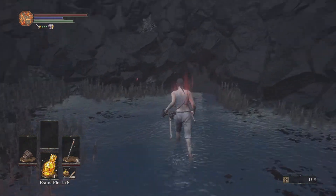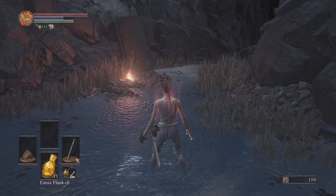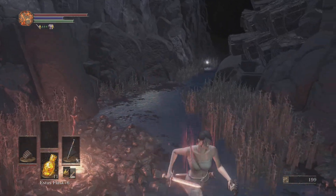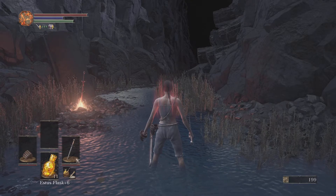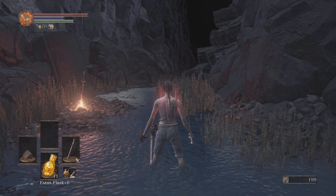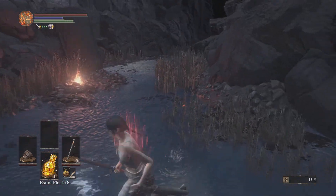I could tell you to wait like two seconds, and then at 2.3 seconds hit the parry — but it's more about just visually reading it. He'll take that sword, bring it back slowly, then go forward — give the quick parry, and then riposte him. Rinse and repeat. This covers around the first half of his health bar.